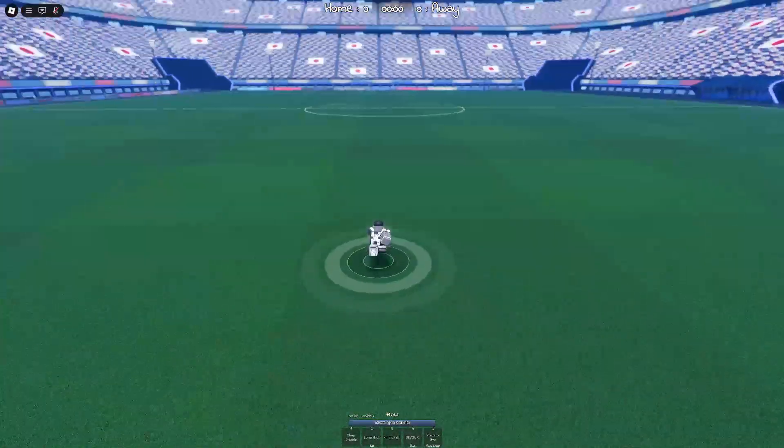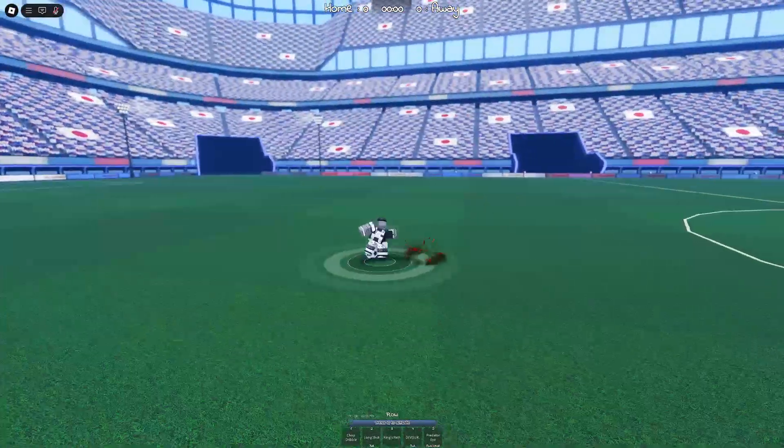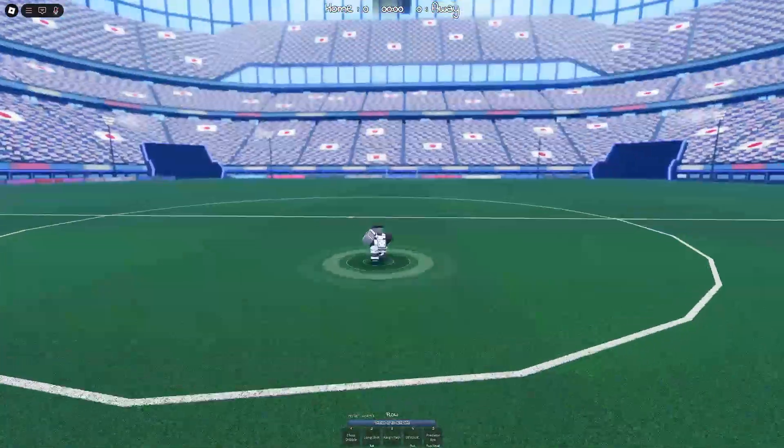In case you don't already know this: if you want to move down the field with chop dribble, just tilt your camera to the side and use it, and you'll get some of that forward momentum to get where you're trying to go.